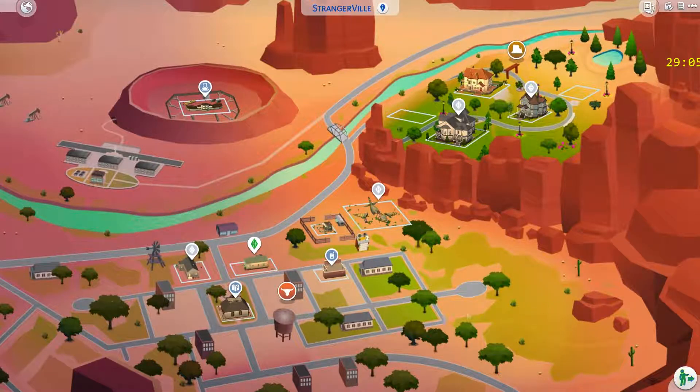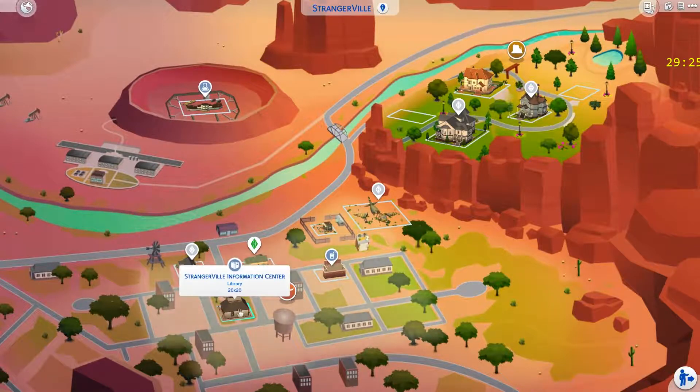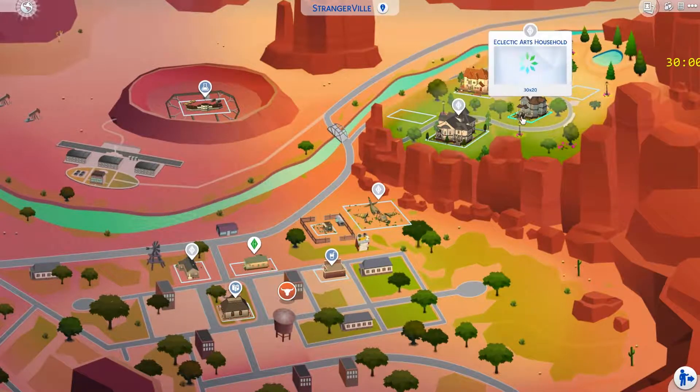Here is the world. I hate how in map view you look at all the lots and most are pre-built. Here's the bar — Eight Bells. Oh, there's a whole Strangerville plaza — interesting, awesome. But you only have a couple of house lots and an information center. There's a tiny house and here's Mr. Cahill who lives in an airplane crash site.